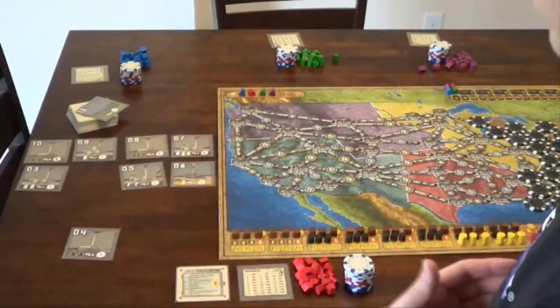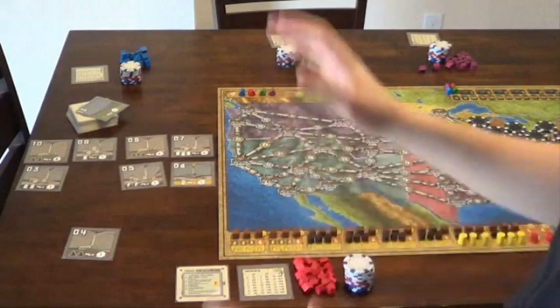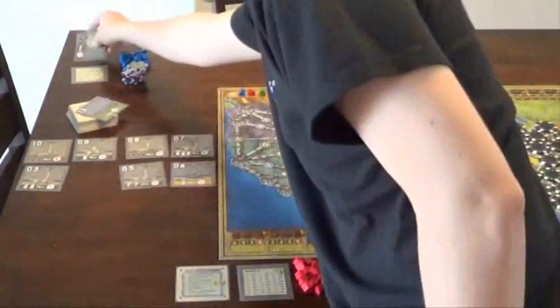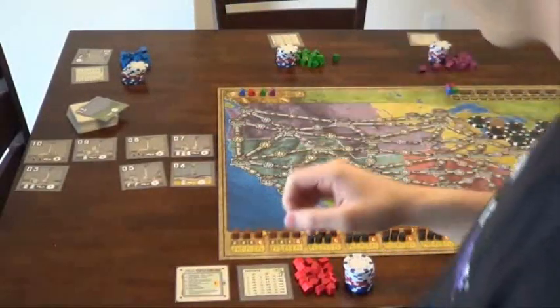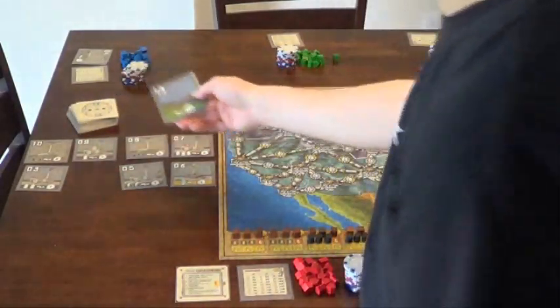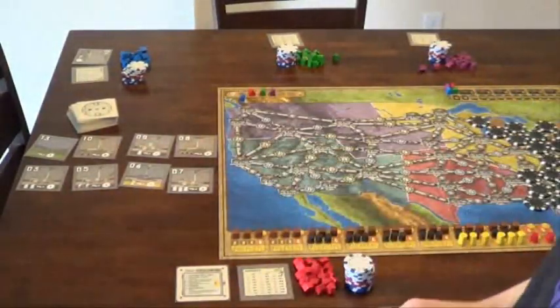Four is the minimum bid. Let's go ahead and bid five. We bid five, blue bids six — that's getting too pricey for us, so we'll pass. Now blue has won the plant for six dollars. They go in the bank, and blue gets the number four plant. The four plant requires two coal and it powers one city. Now that one plant is gone, we reveal the top plant card from the deck — it's a thirteen plant. The lowest four numbered plants go to the bottom row, and now we have a new plant market to bid on.